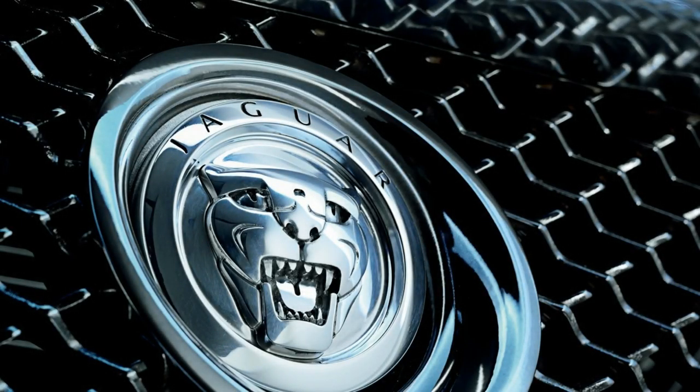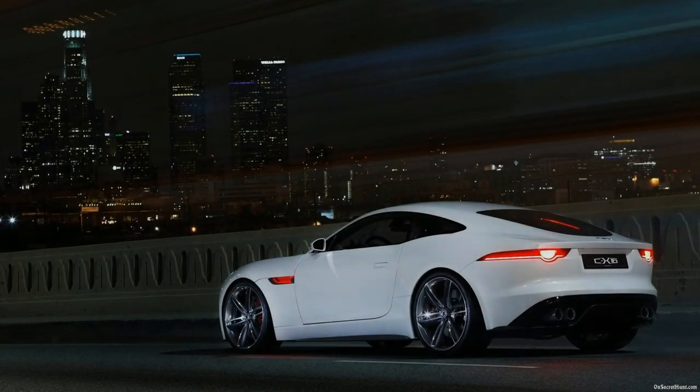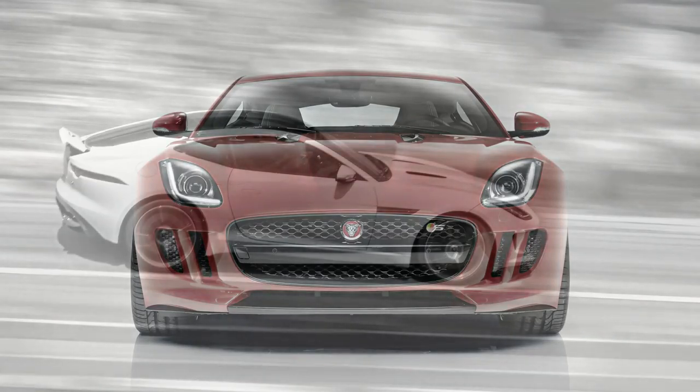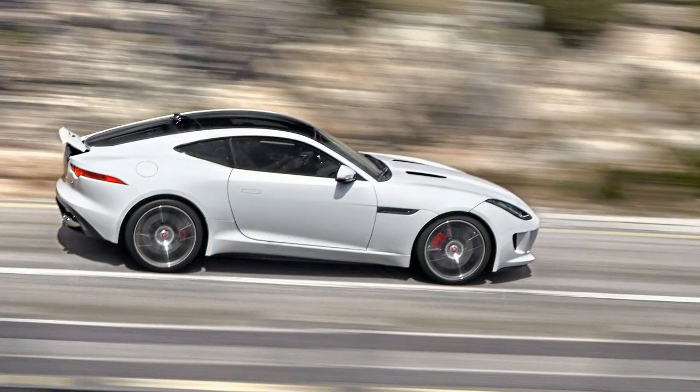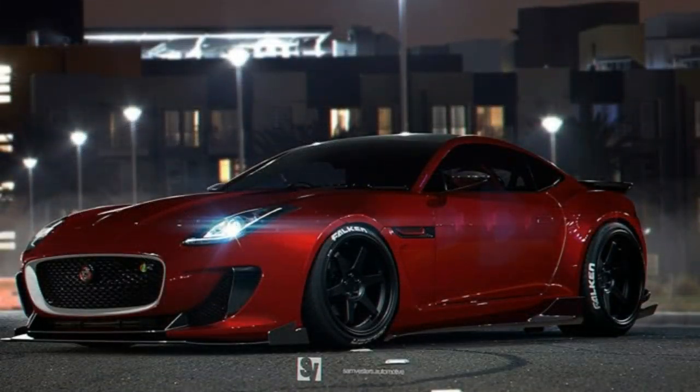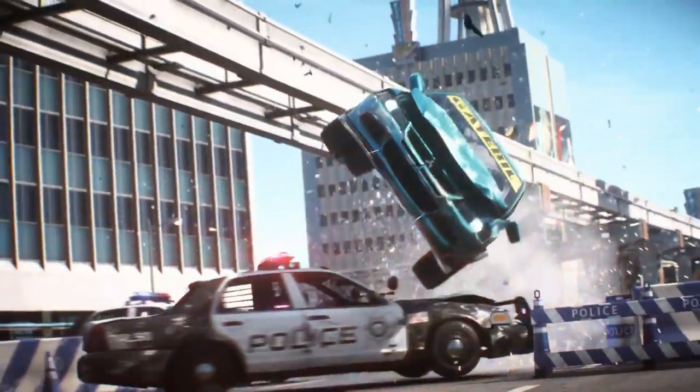Moving on — Jaguar and the F-Type R. The F-Type R replaces the F-Type V8S as the top-of-the-line model. Also available as a Roadster, the F-Type R boasts more power from the supercharged 5 litre V8 with an electronic limited slip differential. With the Coupe, the increased rigidity gained from the fixed roof propelled its praises for handling and design.